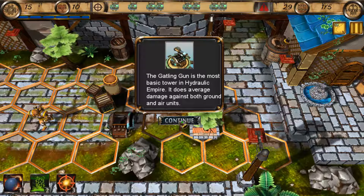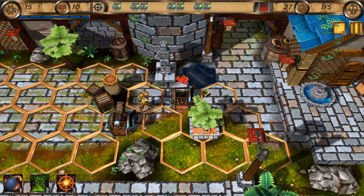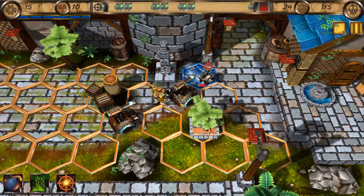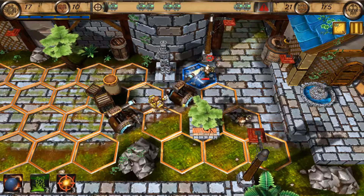So it's obviously going to start by introducing these basic units and towers and such. You play as a character, kind of. Although it's got this almost top-down view, it still means you have some sort of control over what's happening.